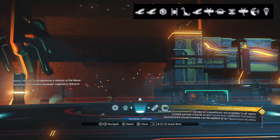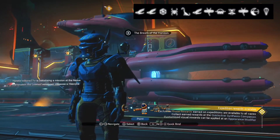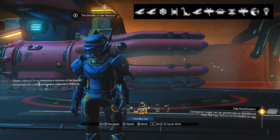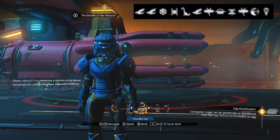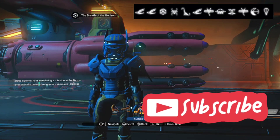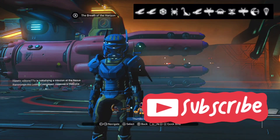I'll end the video there - just a quick one. Let me get the right menu - I've been playing the game from day one and I still can't get used to the menus. Thank you for watching. Portal glyphs have been on the video from the start and they're on the thumbnail as well. You've got yourself a squid - and this is in Euclid, which is awesome, and it's called the Breath of the Horizon. Awesome name.